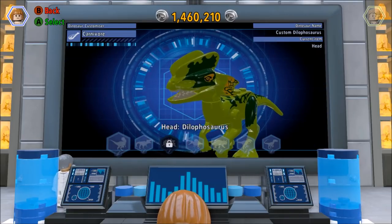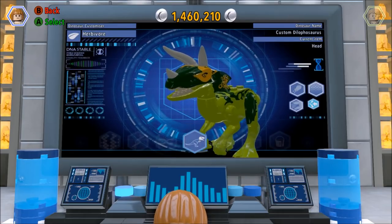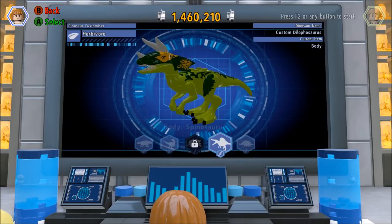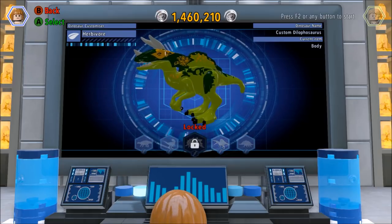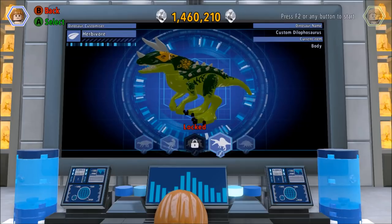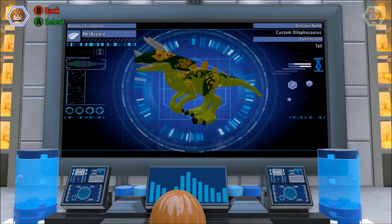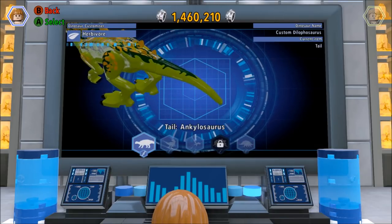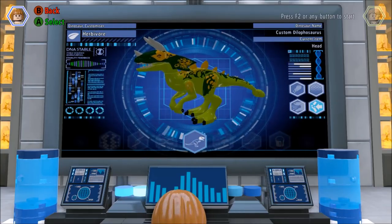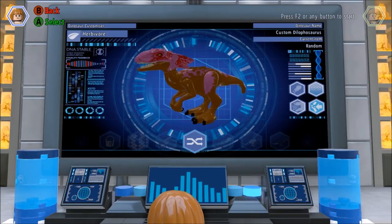Okay, we could change his head. I'm going to change him to a Triceratops head. You could change his body. I'll go with Stegosaurus. And for the tail, let's go with Ankylosaurus. Then you could go pick color schemes or you could get some wild stuff by using this symbol here.